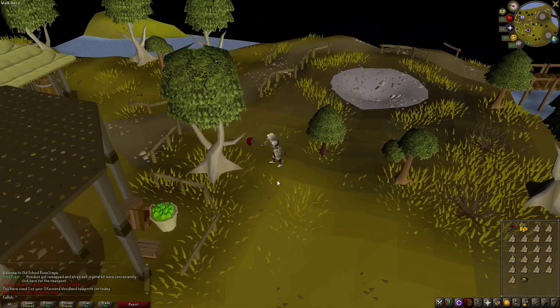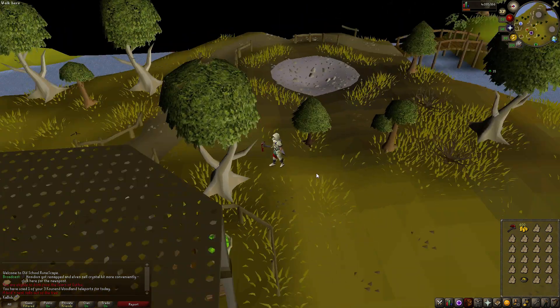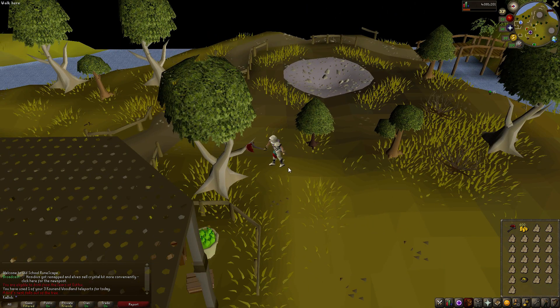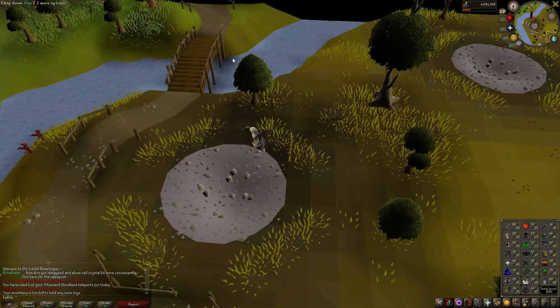I'm not worried about getting maximum efficiency out of these Junipers. I just want to get one semi-full inventory. Looks like we'll have 25 logs, including the two that I already had in my bank and brought along. Luckily these trees chop really fast. That's nice. I mean, I am a decent woodcutting level, so that helps.